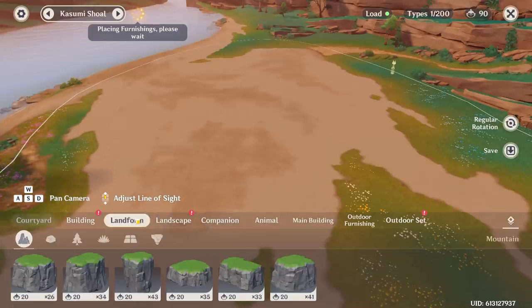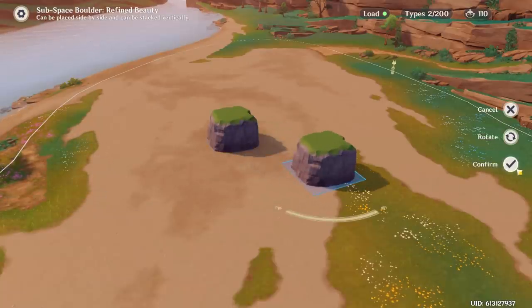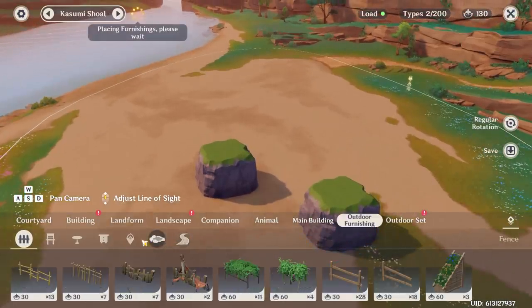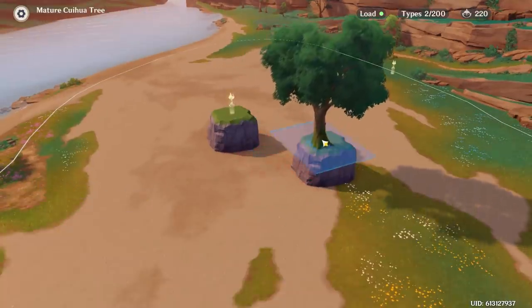And a little bonus tip related to that: if you hate the way the waypoints look and you actually care about the way your teapot looks, you can hide the waypoints on a raised platform with the clipping trick and turn them into something like a tree, the entrance of a house, or whatever you want to hide them in.